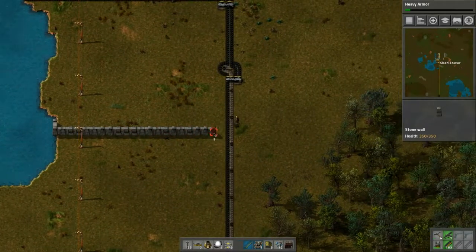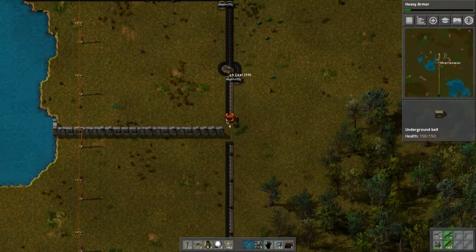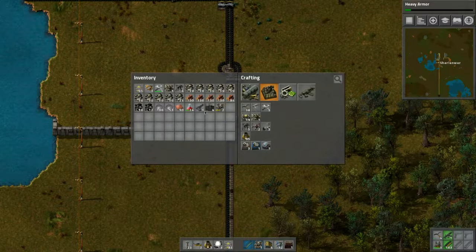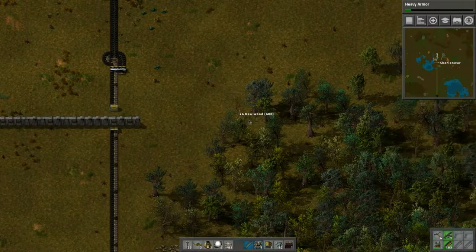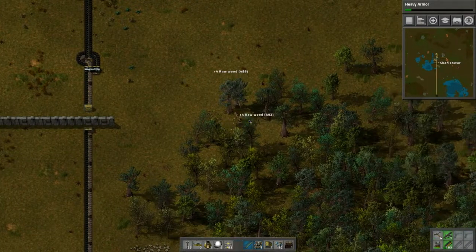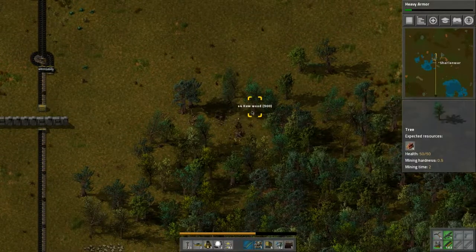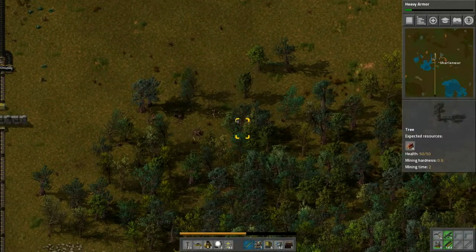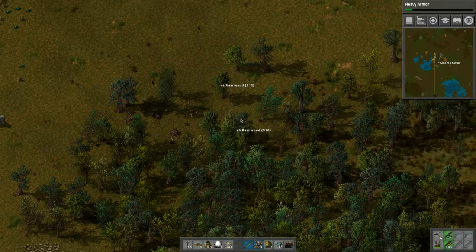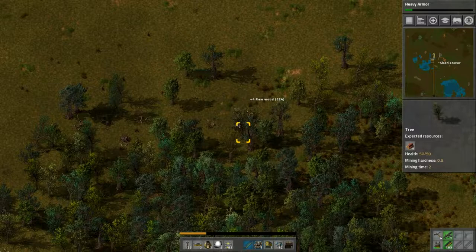We'll carry on with it this way and make sure we chop trees down. I'm gonna chop a bunch of trees and use the wood as fuel because we've got a ton of wood and I can't see us using this much wood even if we need it for power lines.